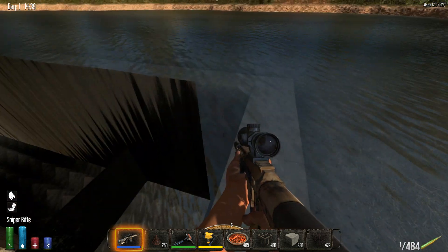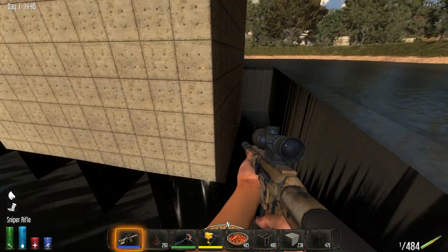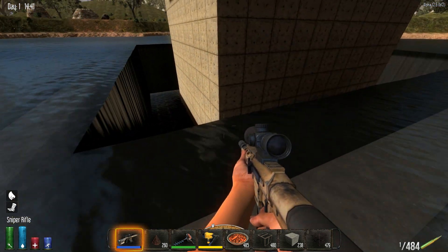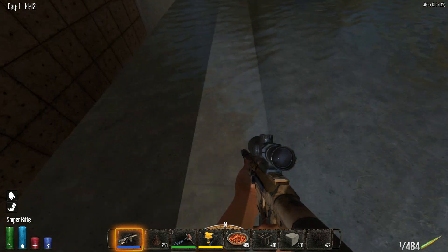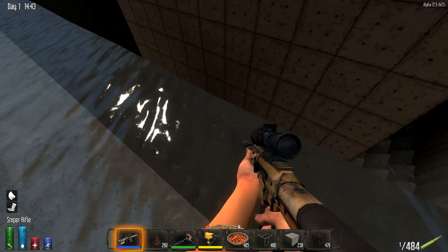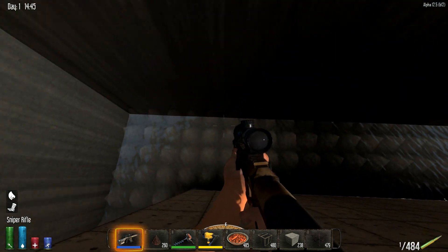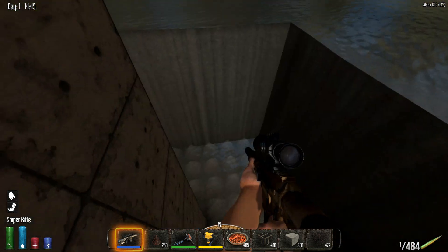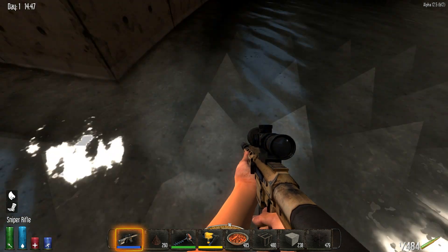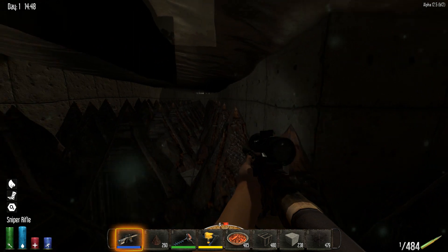The nice thing about building in the water is that it does a couple of things. It camouflages what you're building. Two, it makes it even more difficult for a player to get near your structure because now they have to deal with the water influencing the way they move. As you can see here, I've got reinforced concrete blocks making a wall that leads to a pit which is four wide — one, two, three, four. You can see the neat shadow effect that the water gives it, and underneath we've got triple reinforced spikes.